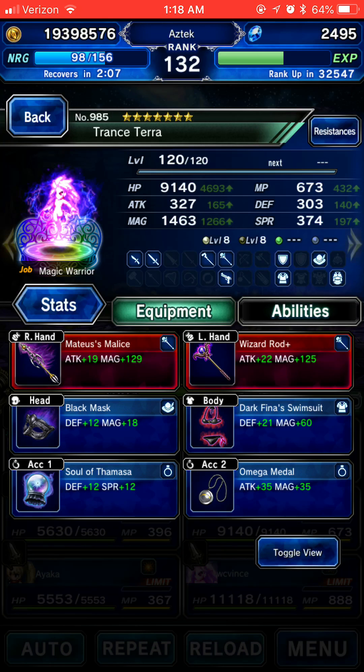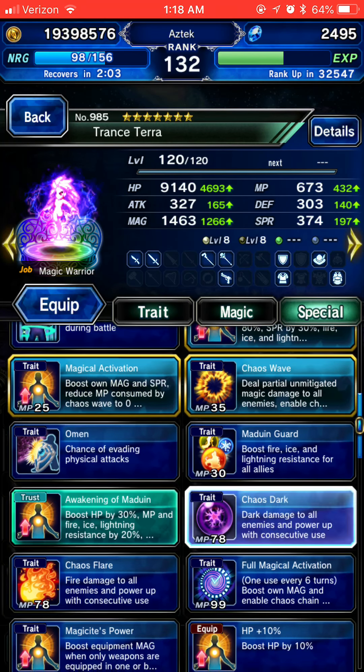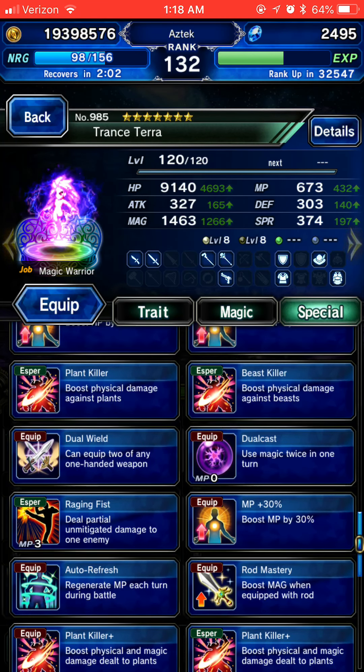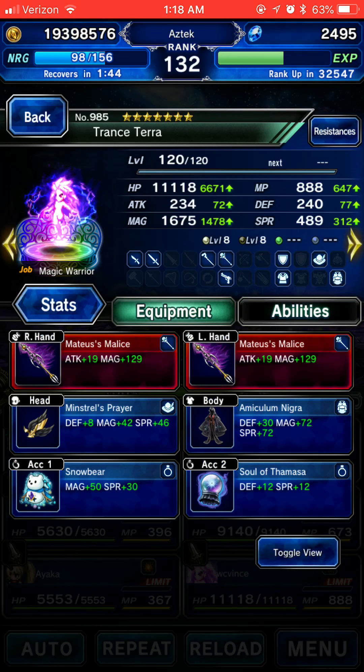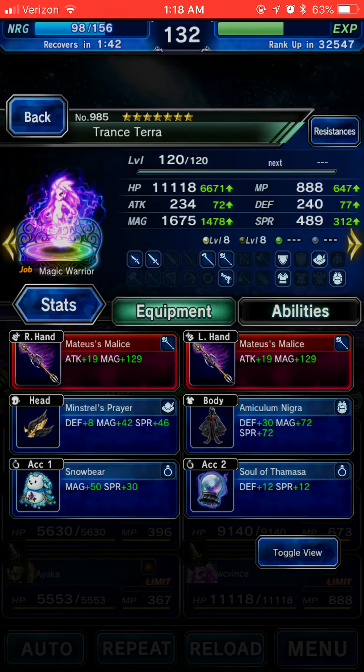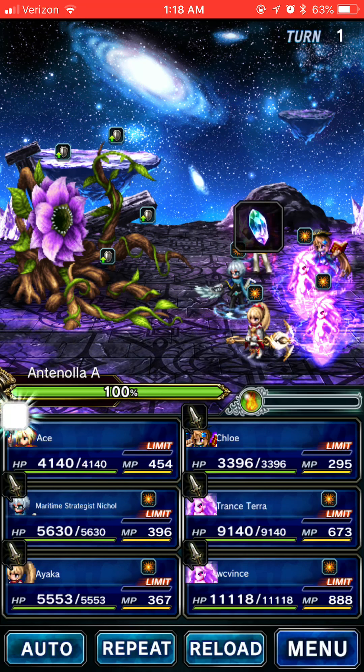Chloe has a move called Plantoid Research which gives extra magic damage towards plantoids. My Transtera is geared up for this mission — she has 150% plant killer, plus plant killer on her abilities and from Ifrit. My buddy's Transtera also has plant killer from an ability and is just geared out to the brim.